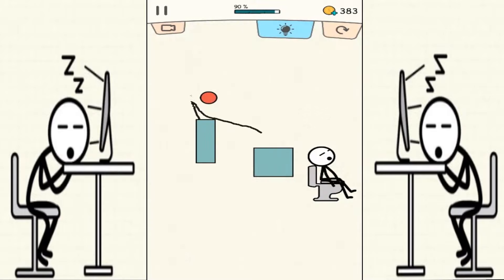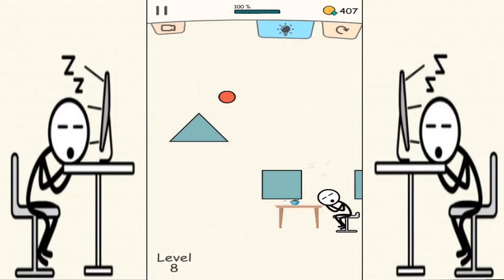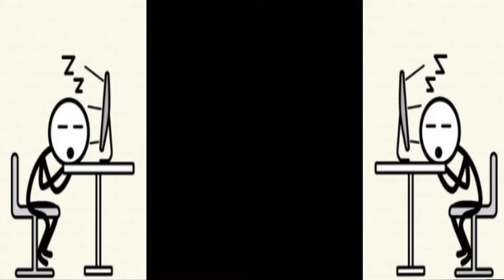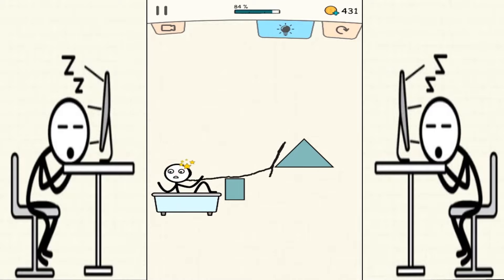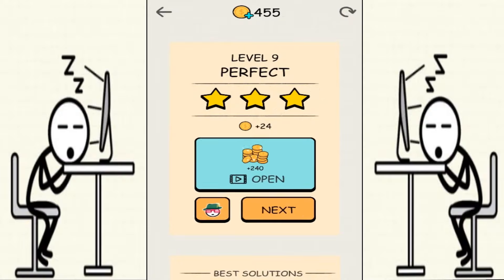We're gonna draw a line across the board and it's gonna bounce right to the guy over there using the toilet. Let's draw a straight line at the beginning. The levels are pretty simple and easy to solve, but it's gonna get harder and harder as the levels go on, I promise you that. Here we go!